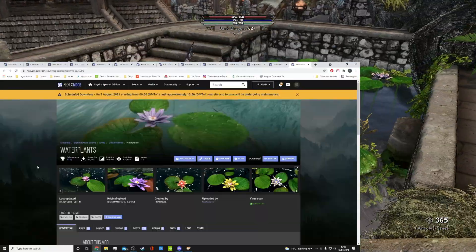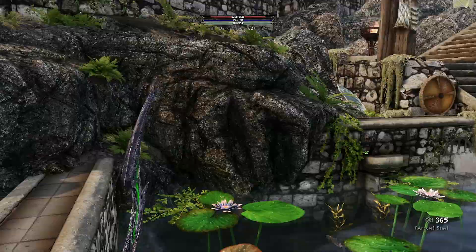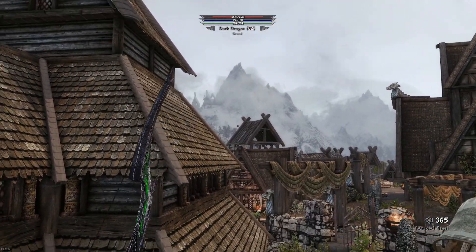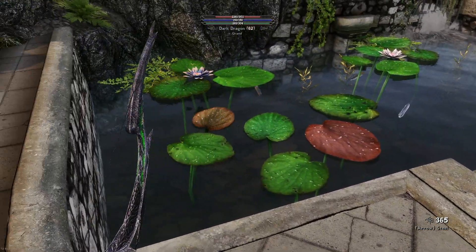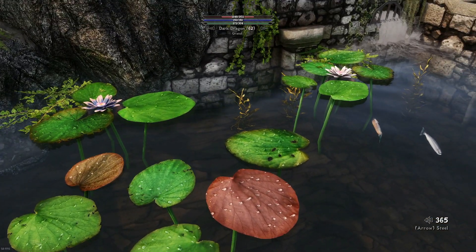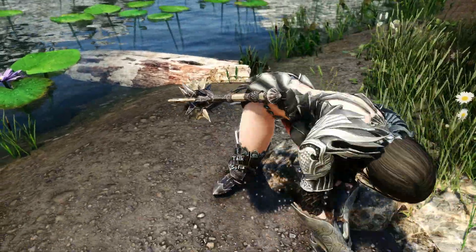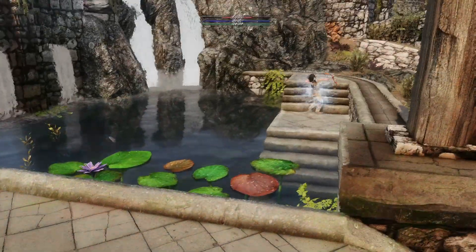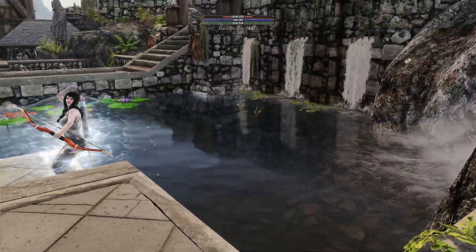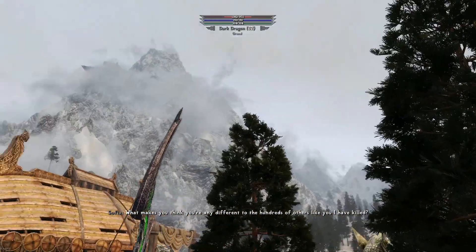The next mod I'd like to show you is Water Plants of Skyrim by Honeyfax 0815. It basically adds realistic water plants, water grass and kelp to rivers and lakes to make them more immersive. You may remember from the beginning of the video when I was in the river outside Riverwood there was some there as well. It does have them all over Skyrim, not just outside Dragonsreach. Looks like I need to go and kill a dragon, so I'll do that quick and then we can jump onto the next one.